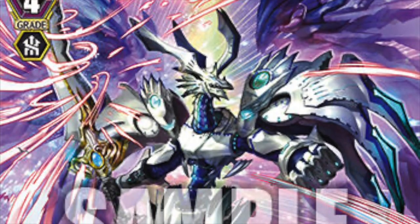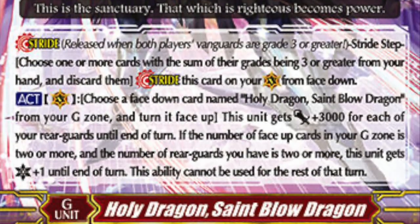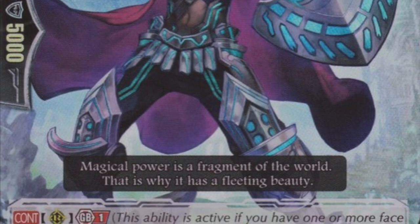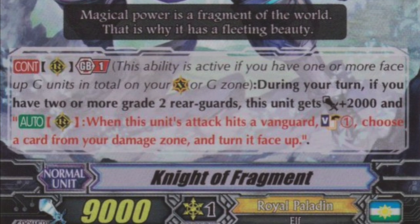For Royals, we have Holy Dragon Saint Glow Dragon that gets big and gets a crit, which is always nice. We also get Knights of Fragments, an 11k on-hit Soul Charge and Counter Charger — hits numbers, does everything you want it to do, quite nice indeed.